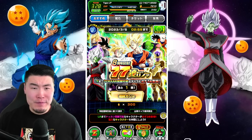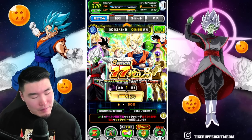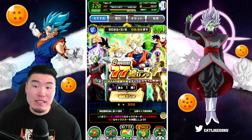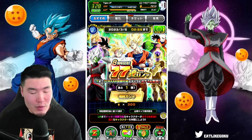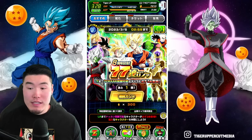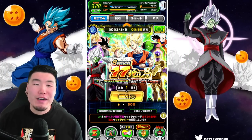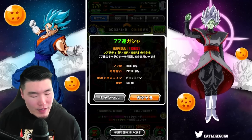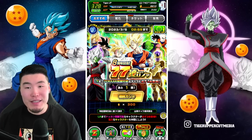300 stones is a pretty steep price, I gotta say. But I think for newer players, if you don't have a lot of units, it's definitely still a good way to pick up some guaranteed LRs, but also some non-Dokkan Fest units — like banner units — that are still pretty useful. With that said, we are gonna do this. If you guys are still summoning on either the dual Dokkan Fest or planning to pull on this banner, jump in with me right now.